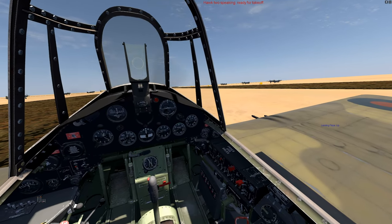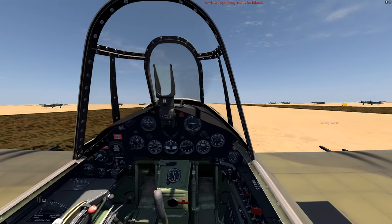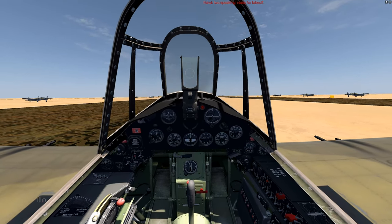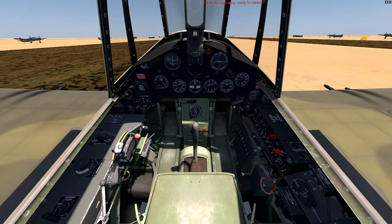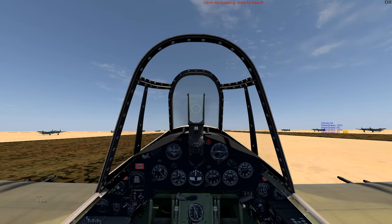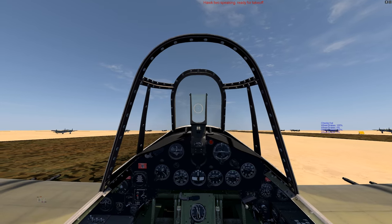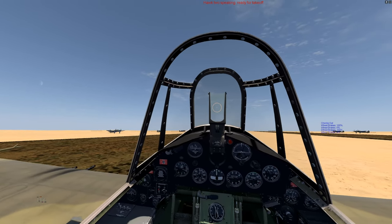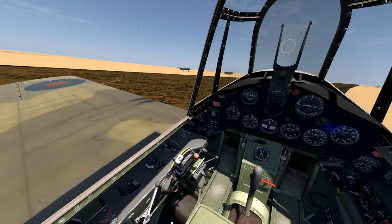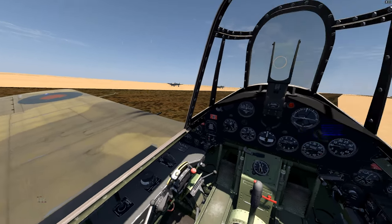Let's get underway. We're going to open up our cowl flaps — there they are to the right — that's going to keep our engine from overheating. We're getting set up for takeoff and we're flying the Fleet Air Arm Martlett, a.k.a. the Wildcat, built by Grumman. We're going to open up our landing flaps.